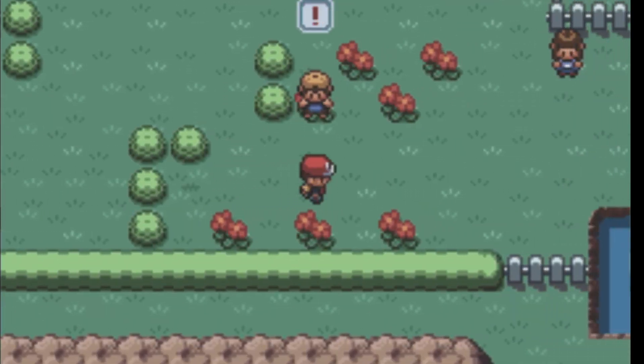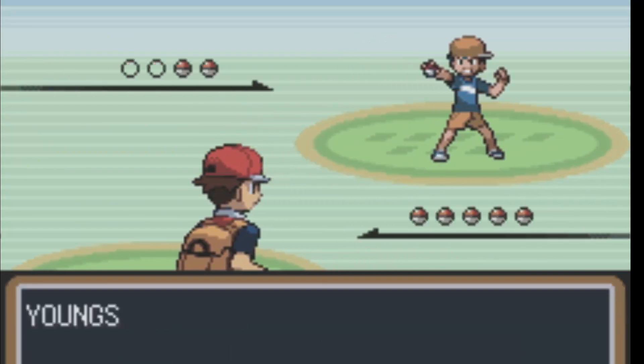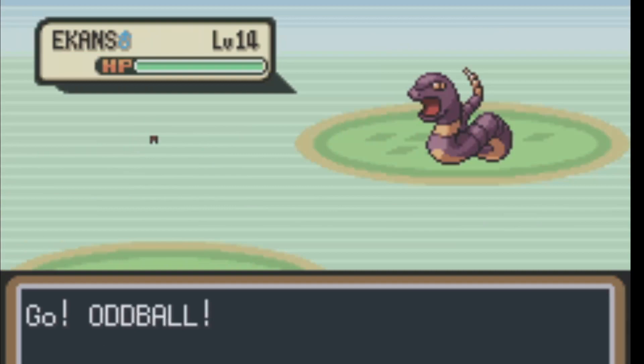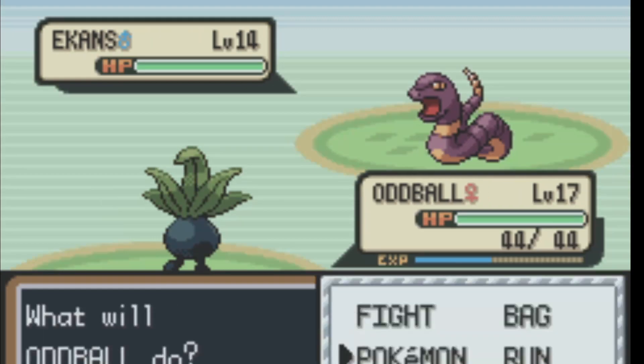I'm kind of cutting between the battles — I fought all those trainers as well, I'm just cutting between them. Those are the Ekans, which Oddball is not strong against. As you can see, we already got him up to level 17.